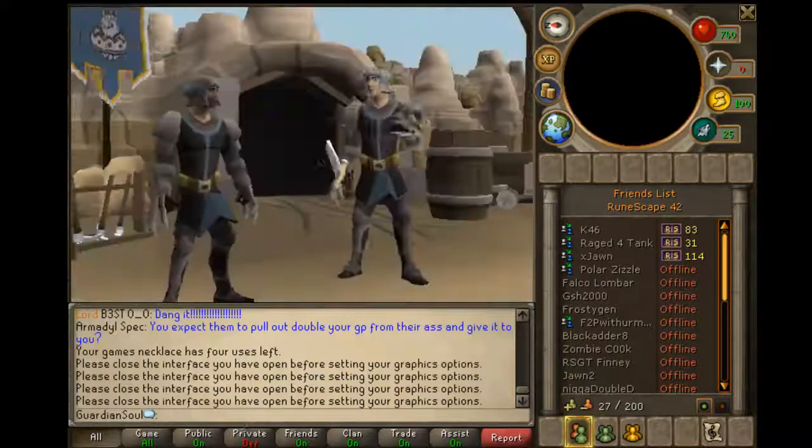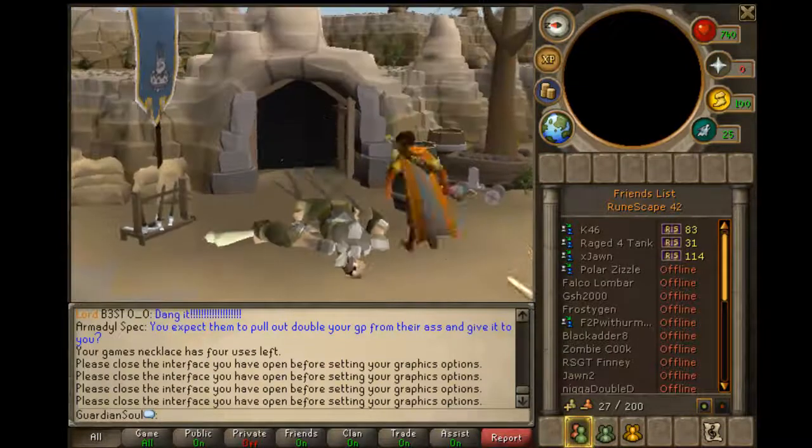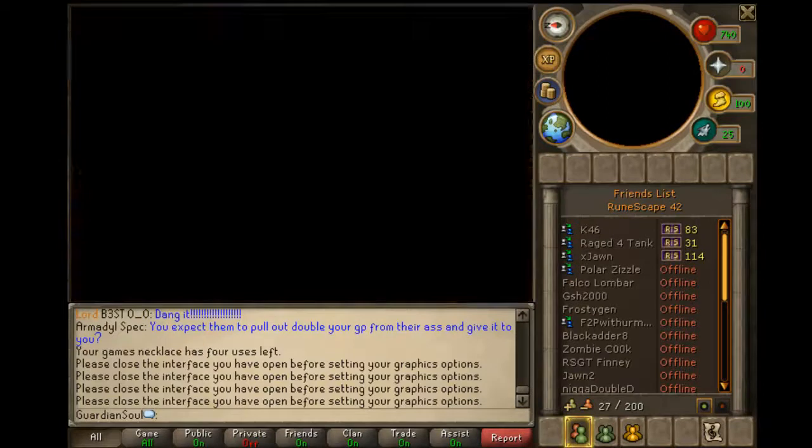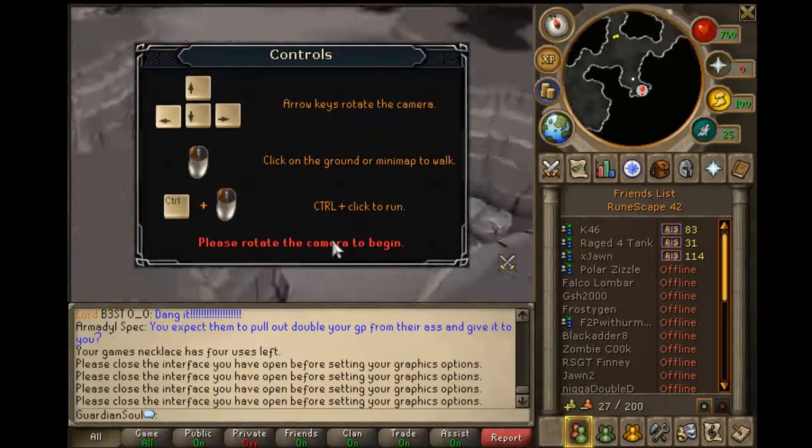Essentially your character, as you can see me with the bone sack there, is just going to be in this cutscene, and you're going to have to go and fight some trolls. All the directions will be on screen as you can see here, and you'll have no trouble with that at all.